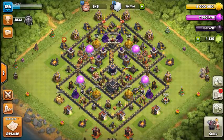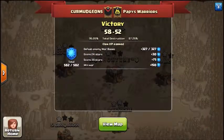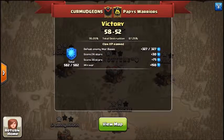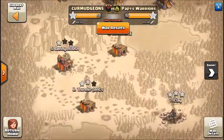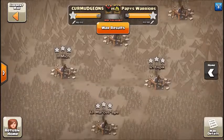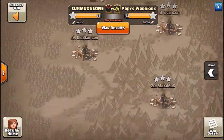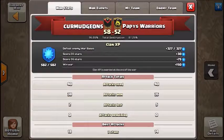Hey guys, what's going on, Scoot here from Convergence. Today I'll be doing another war recap video — our war against Hotfeeds Warriors. We won by six stars, it was 58 to 52, and total destruction was 95% to 87%. We did have one town hall advantage over them, but town hall 10s were pretty even throughout. They had a couple more 9.5s and one more dane, but the breakdown was pretty even.